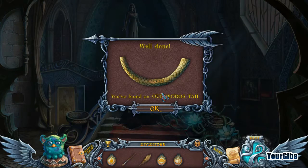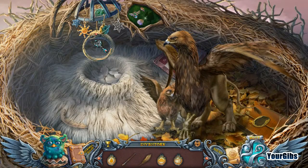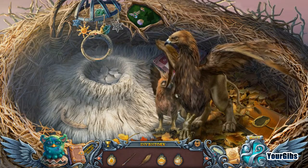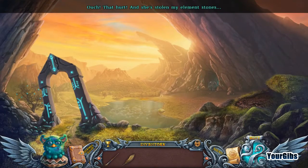We got the last piece — an Aurora Boris tail. We place it, then cut the rope. But then: 'Thank you for doing all the work for me! I told you you'd regret meddling in my affairs — now take this!' Ouch, that hurt — and she stole my element stones! This game is an emotional roller coaster. I worked so hard, rescued a baby griffin, and she stole all my stuff. Let's find out what's going on over here.